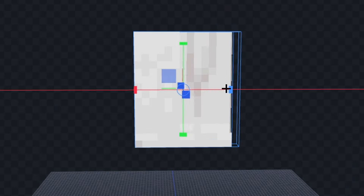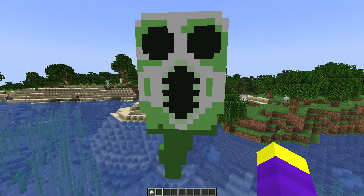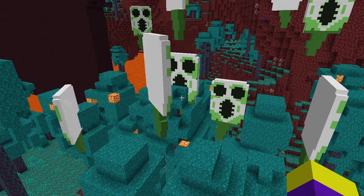Next we'll make Ambush, and I decided to make him from a Ghast. After reshaping the Ghast and adding some green detail, this is how Ambush looked in game. He looks so ominous.